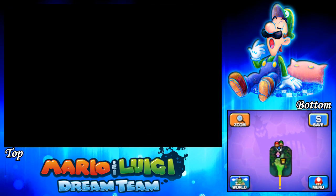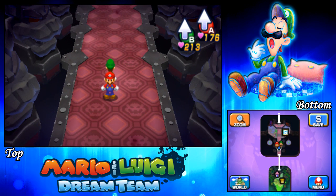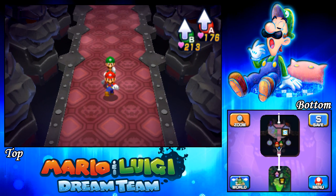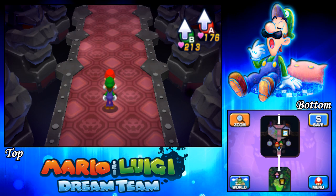Let's enter Neo Bowser's Castle — oh boy, this is gonna be cool! Considering I've been going on for quite a while with the Zeekreeper and everything, I'd like to stop here. I didn't expect to make this little progress in this episode, but seriously — the Zeekreeper blew my mind. Thanks for watching, and stay tuned for episode 71 of Mario & Luigi Dream Team, where we enter and explore Neo Bowser's Castle. See you next time!